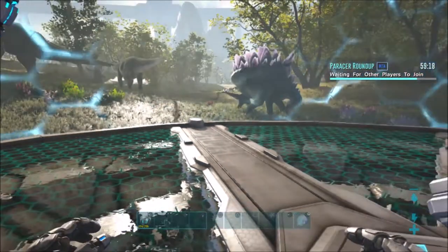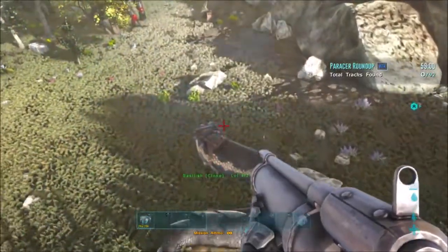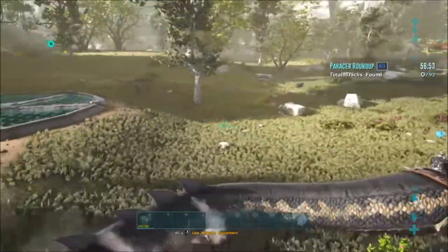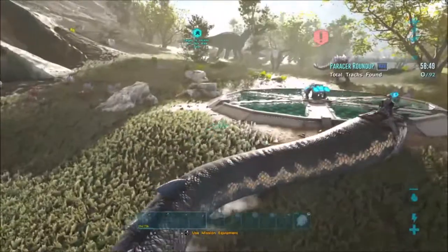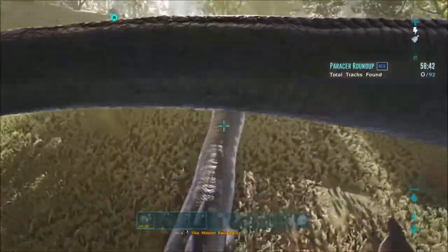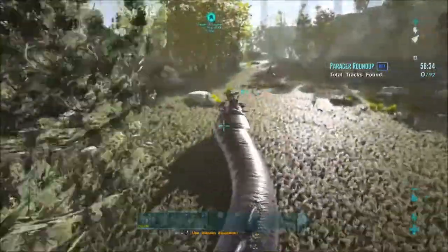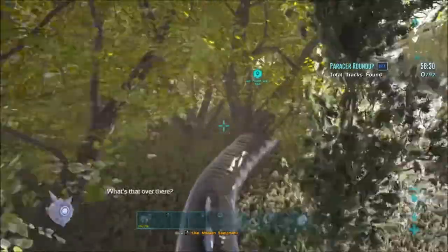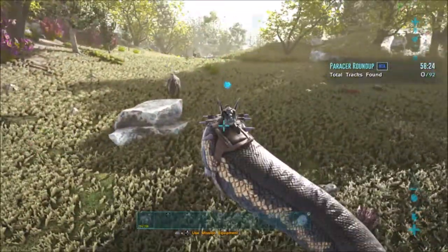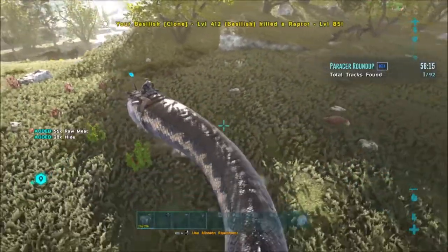We're going to start the mission right now. You can see that raptor is trying to mess with him. The first thing we want to do is find the tracks. You have to look for an area where there are no carnivores, because it's a lot of trouble when you want to do this and there are things attacking you. Try to find a place where you can do the mission with no problem. This mission is easy, it's not really hard. I tried it with darts and it's kind of hard, but with a Basilisk like this it will be easy.